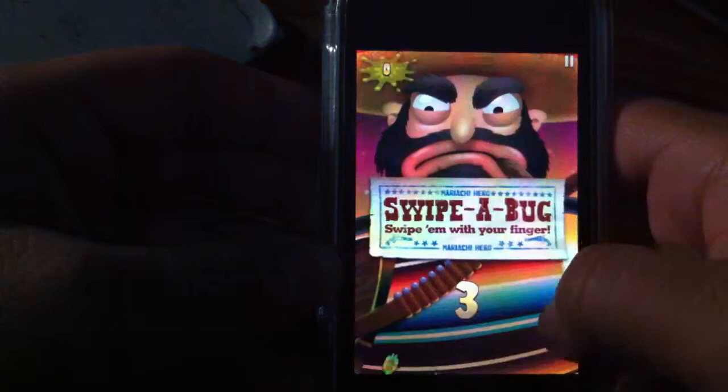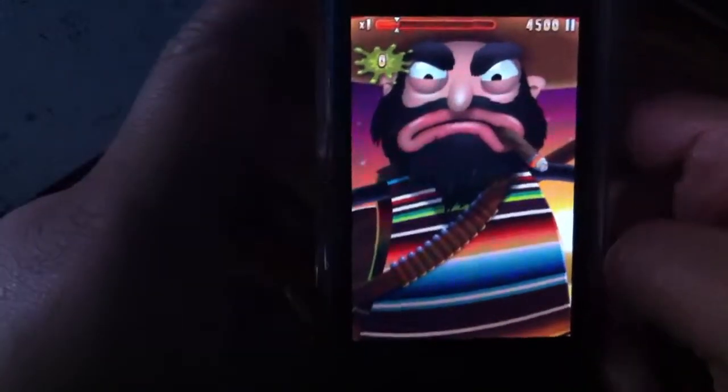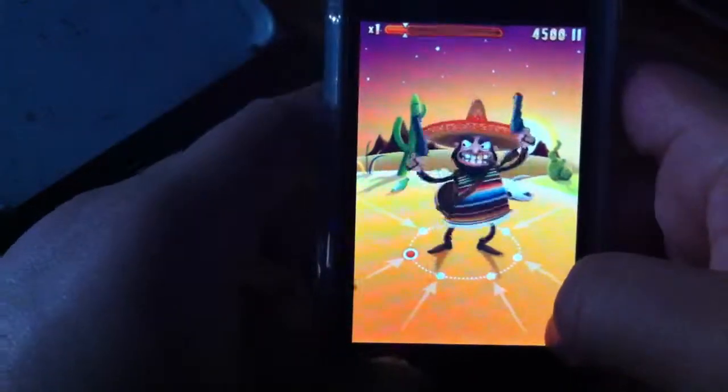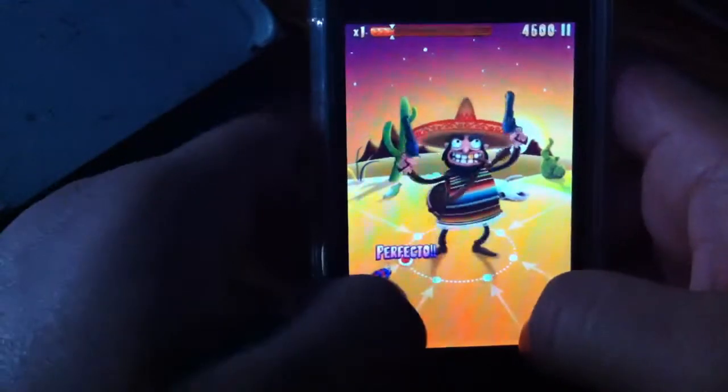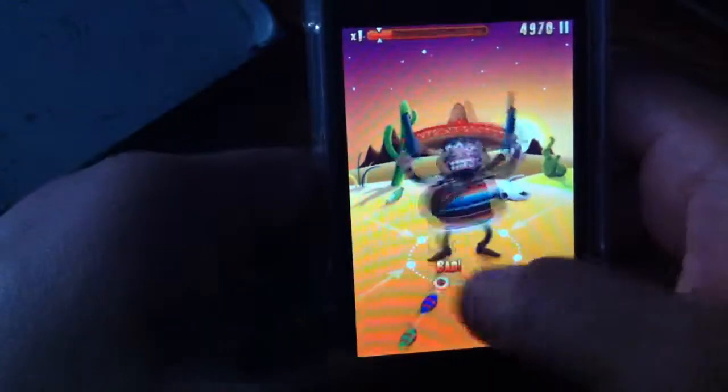So here's a mini-game — swipe a bug, you just got to swipe them off. More Mexican music. You take them off and after a while it says 'Well Done' and they all come off. Another mini-game with more music — this one's funny, you tap the bottles to get extra points.